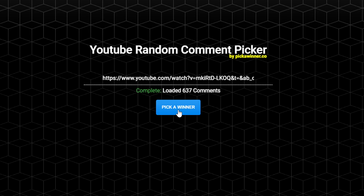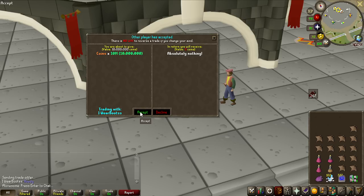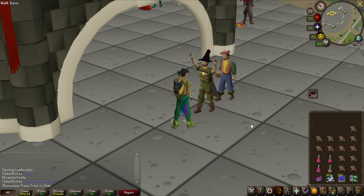Last episode we had a 10 million giveaway — let's see who is going to be the winner. And the answer is IWearBoots. Big congrats to you — here's the 10 million GP. And this was a free-to-play player, so that probably comes in handy to buy a Bond.